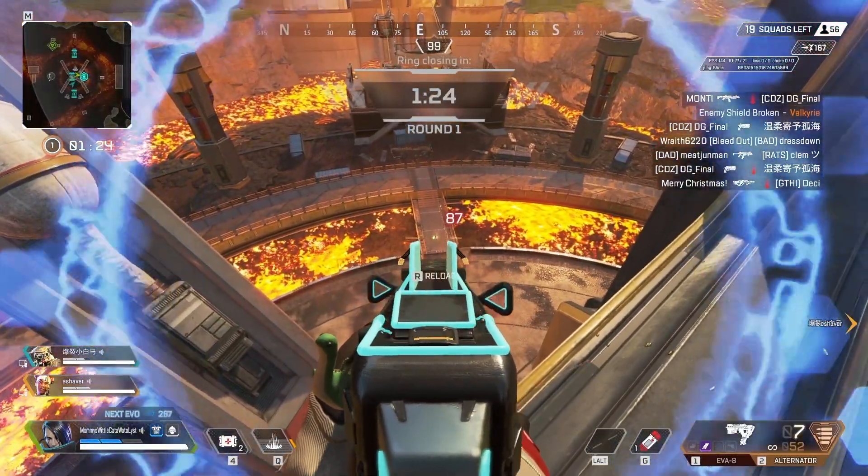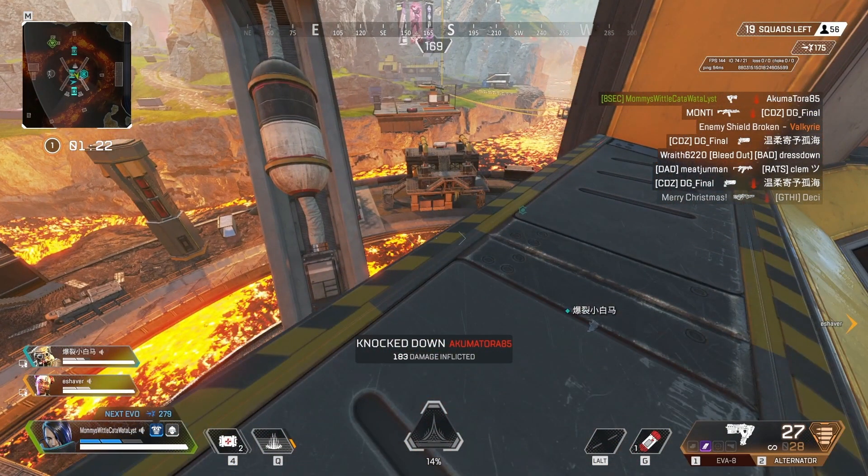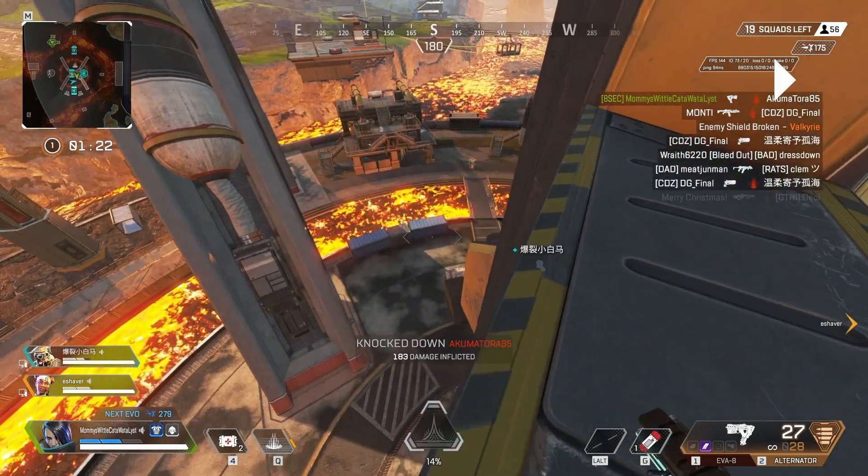I know some people say they're DC'd or they gave up, like it's not really that fair. It's not fair — I'm not saying it is — but it's a free kill. And if this wasn't ranked, that'd be RP for you. Take them when you can get them. As soon as that Valkyrie is down, I'm starting to look around and figure out where the other teammates are.